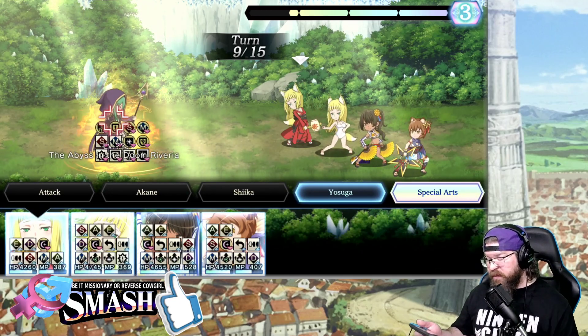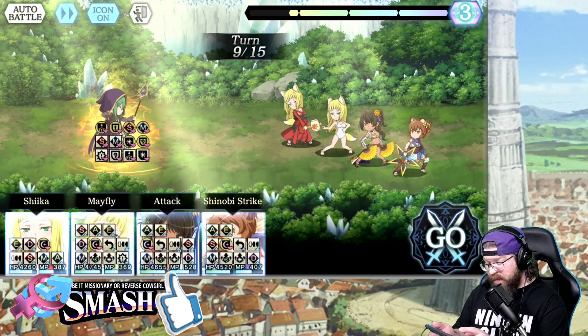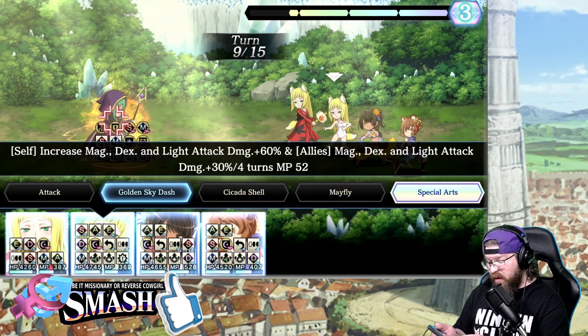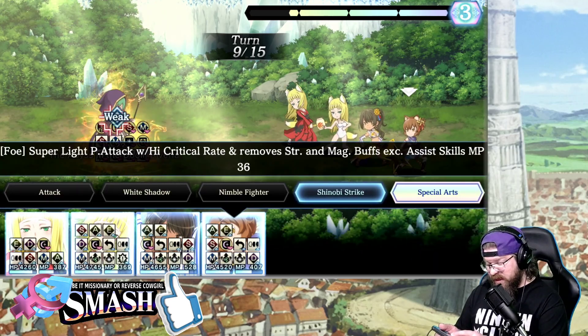Our buffs are once again gone. So this turn I'm going to go ahead and do Sheikah for the rebuff, do Haruhime's skill 1, and then everybody else is going to get skill 3.